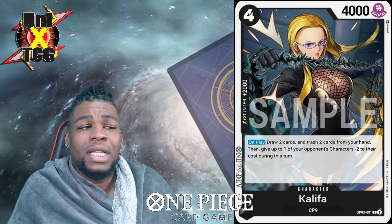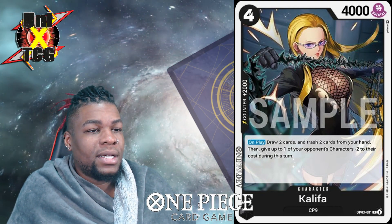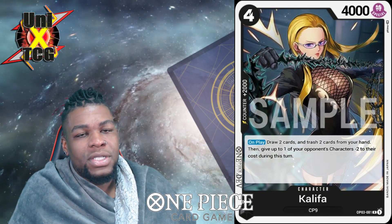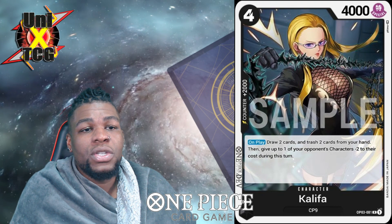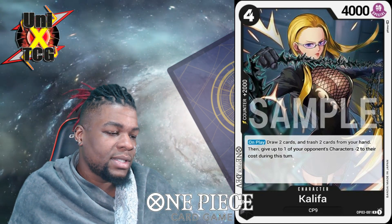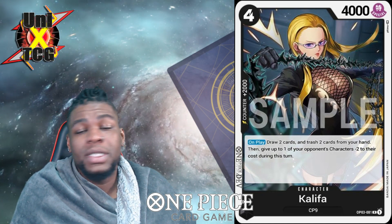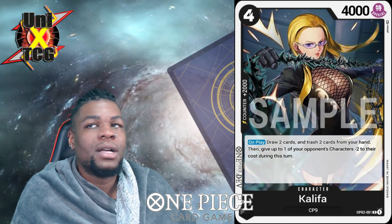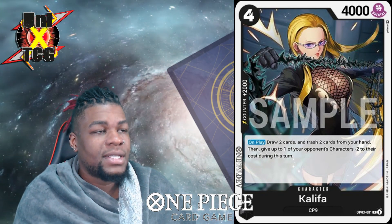Califla is a four-cost 4k with Counter 2. On play, draw two cards, trash two cards from your hand, and give something minus 2k. The reason this is good is because it's a Counter 2k and you can cheat it out from the grave, so you're not paying four for this very often. When you do bring it back you draw two, discard two, minus 2k, and if you do that on your opponent's turn you can have very interesting plays with cards like Impact Wave, which goes up 4k and destroys something active in your opponent's field with a cost of three or less. So against opposing Law blockers, your opponent swings, you block, bring Califla back, filter your hand, minus 2k on their Law, they swing again, and you use Impact Wave to blow up that Law blocker.